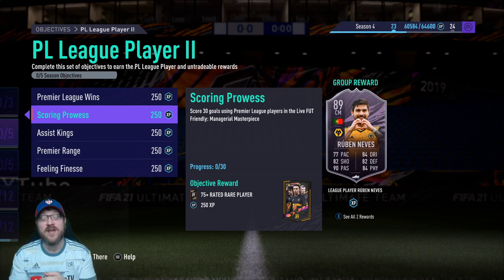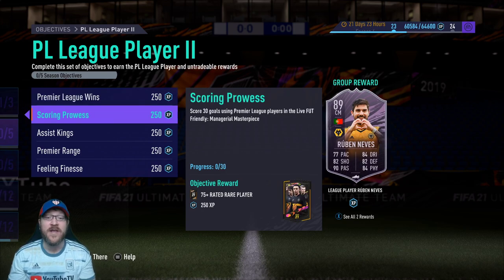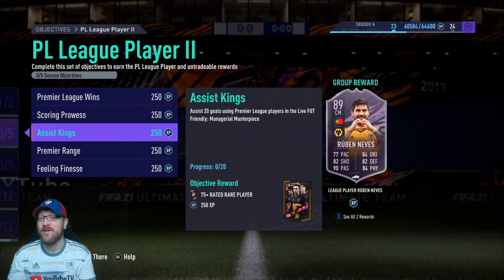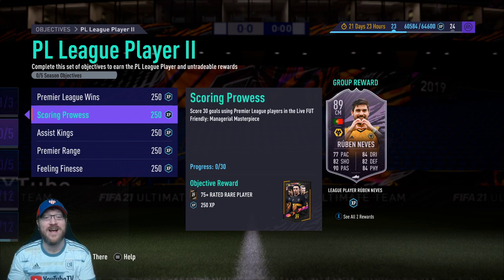The next one is score 30 goals using Premier League players. So as you get your 15 wins, you should also get your 30 goals. The next one is assist 20 goals — same thing with Premier League players. Score 30 goals, assist 20 goals over the course of the 15 matches, and you are going to get these knocked out, no problem.